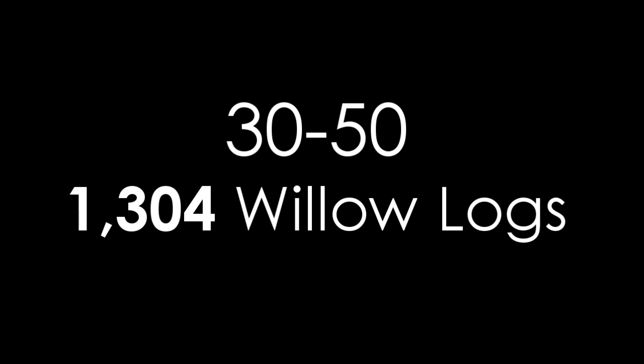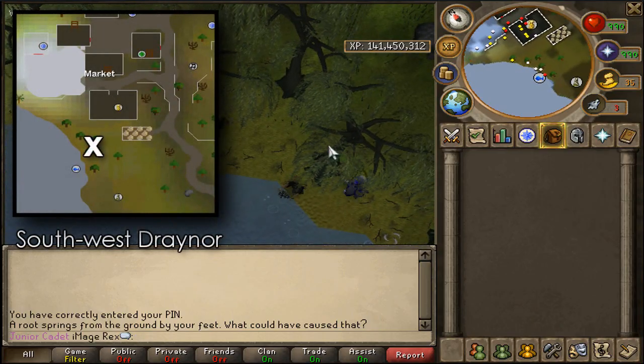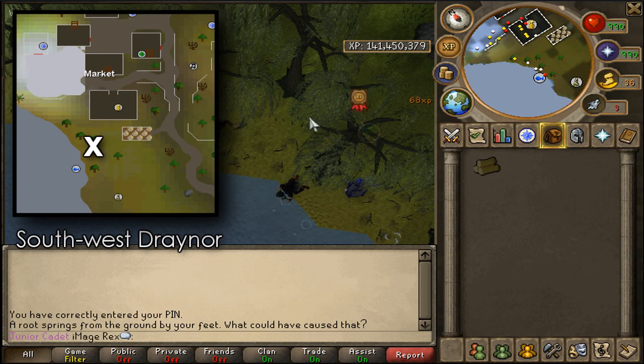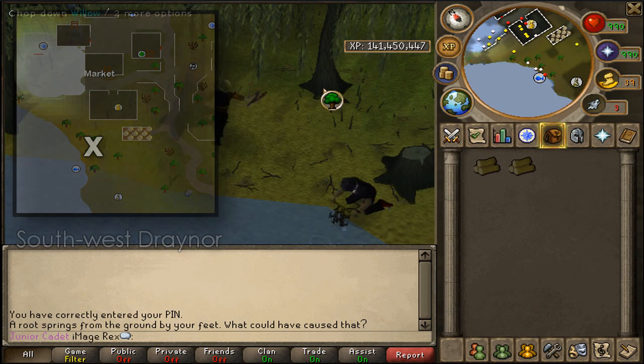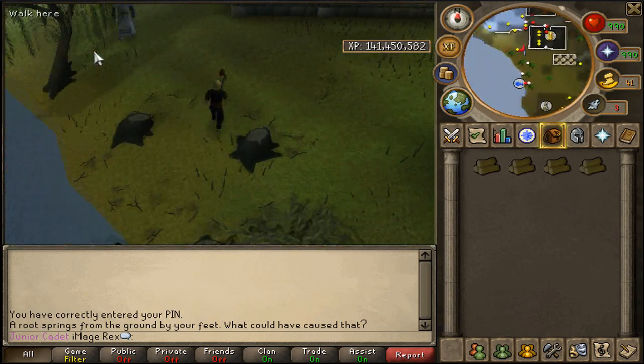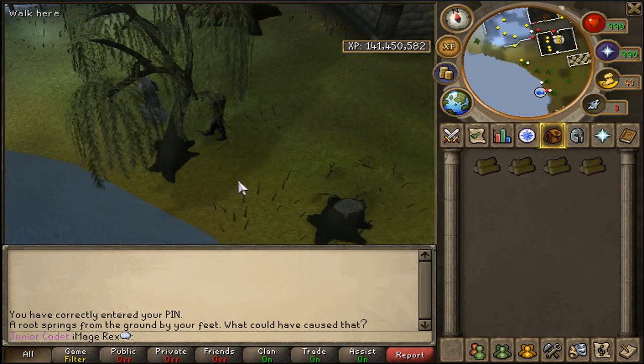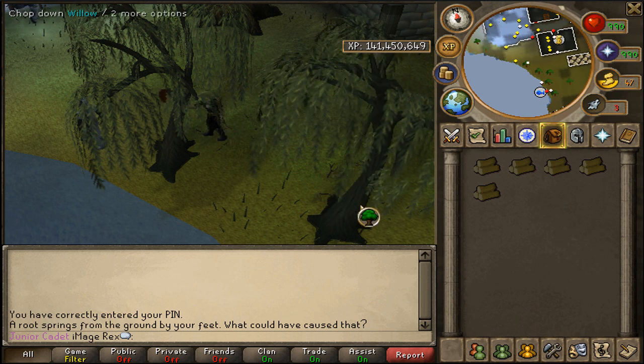From levels 30 to 50, move on to willow trees — you'll need to cut 1,304 willow logs. That seems like a lot but it's really not. The best place to cut willow logs is southwest of Draynor Bank, where there's a spawn of about 5 willow trees. You can bank them right to the left, which saves time instead of dropping them. Just continue chopping willow trees here.